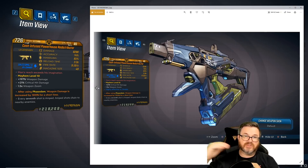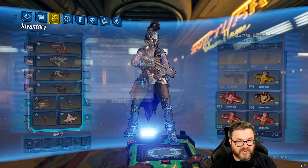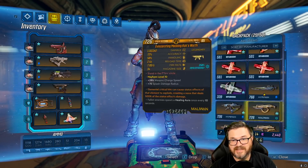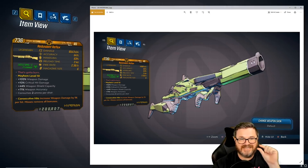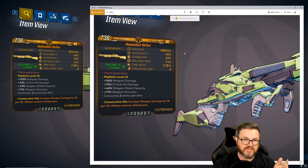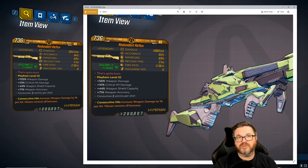The damage increases we're getting on all these things don't feel exorbitant — not like when the Crit got buffed, which felt like a bit much. The Reflux is one that a lot of people in the stream were questioning — why buff the Reflux? Honestly, for a Mayhem 6 exclusive weapon it felt just a smidge weak. They didn't increase it so much that it's crazy; they increased it enough that it feels like a worthwhile Mayhem 6 item to chase.